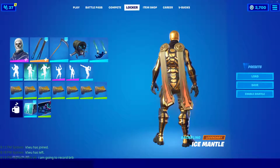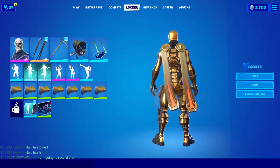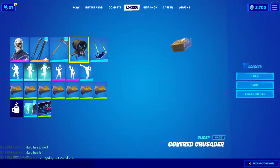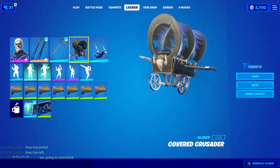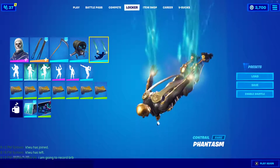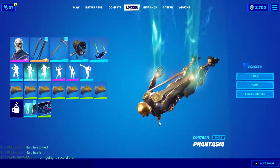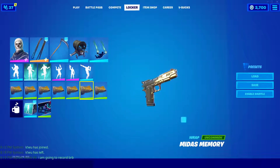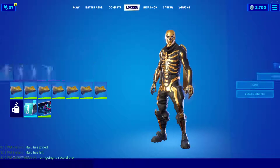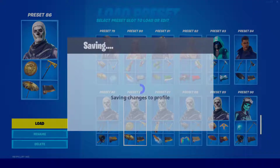First off, the ice metal harvesting tool — pretty nice, I really like this a lot, it goes great with the skin. We also have the Reaper Scythe, very nice as well. The D Cover Crusader is what I normally wear for Skull Trooper, with a little bit of a mix — Phantom Slider control — very nice, and Midas's Memory wrap because it's gold. Very nice, I do like this a lot.